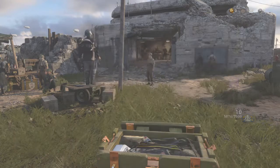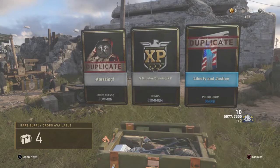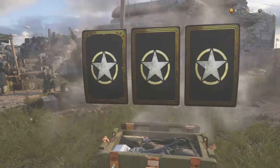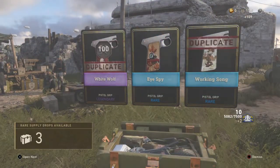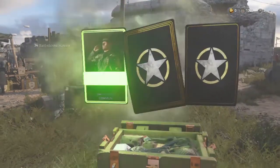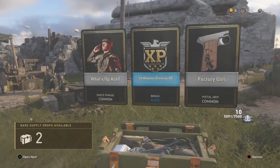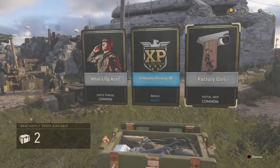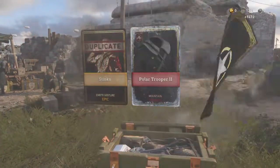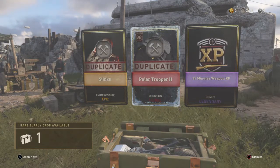Okay, interesting. Next one — legendary! No duplicates, that's actually pretty interesting. I think factory girl — I need that for the collection. Oh, holy crap — for a road they give you a thousand coins! Holy shit!